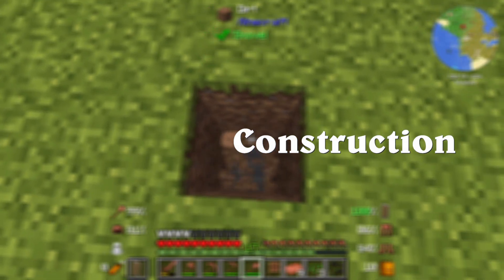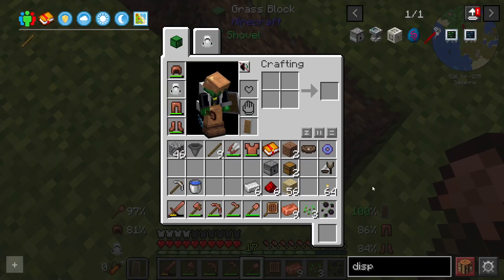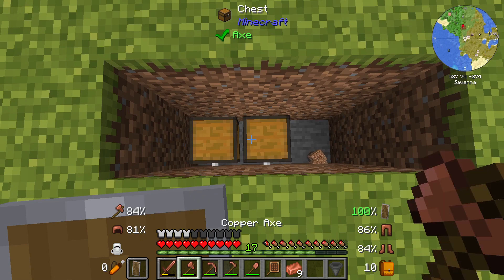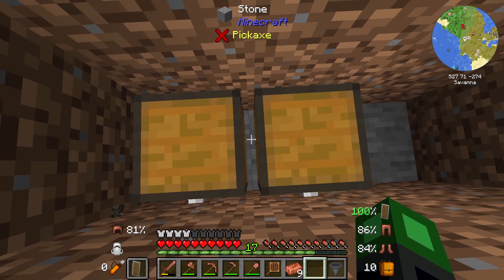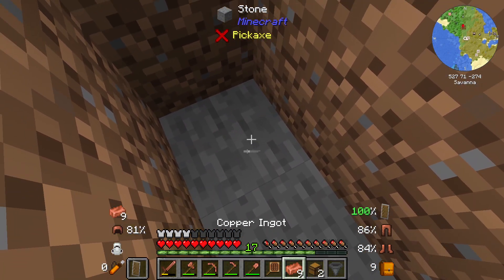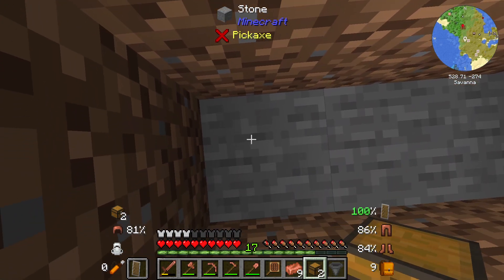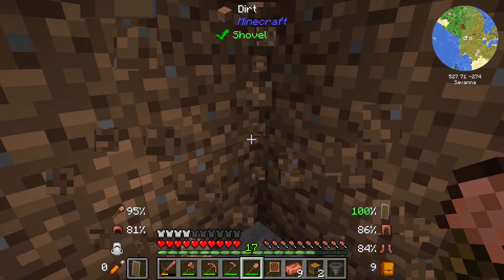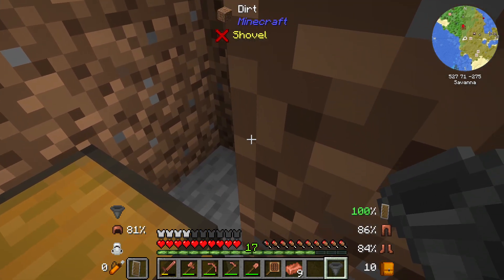You'll need to make a three-deep hole, three wide, like so. Then we'll place down our chest and our hopper. It didn't seem to place correctly — let's see. If we place it down like this, okay that works, and then we need to place down our hopper.